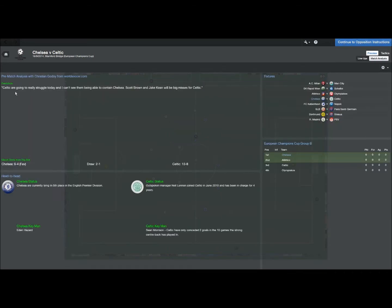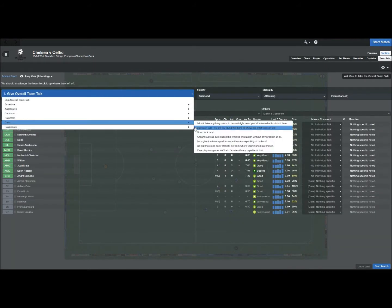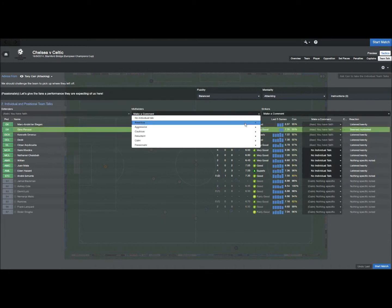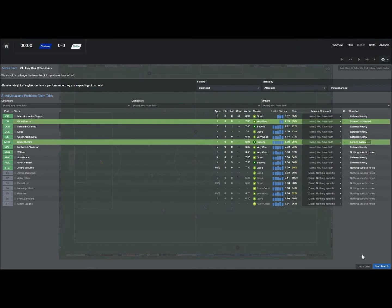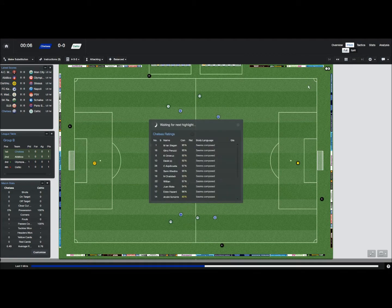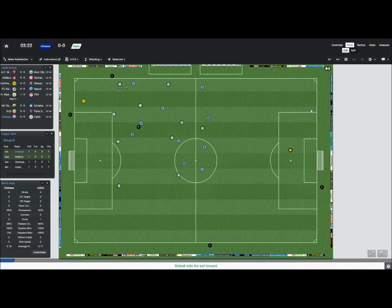Celtic are going to really struggle today — I can't see them being able to contain Chelsea. The prediction is that we are going to win this game, though strange things have happened in Football Manager. Hopefully we can get a good response from the players. If we can keep a clean sheet, that would be fantastic. Celtic are a good team, but I don't think they're on the same level as we are, and we need to get a scoreline which will reflect that.